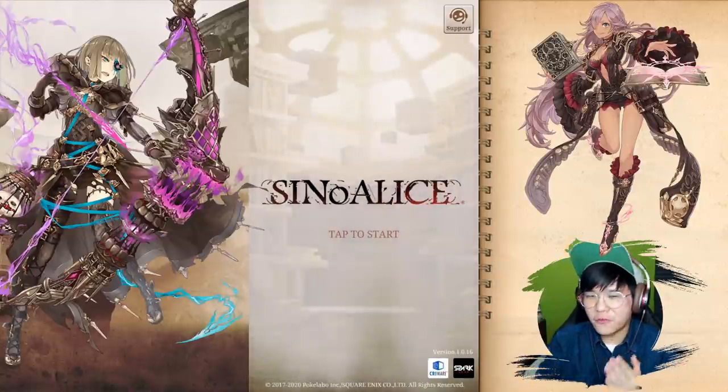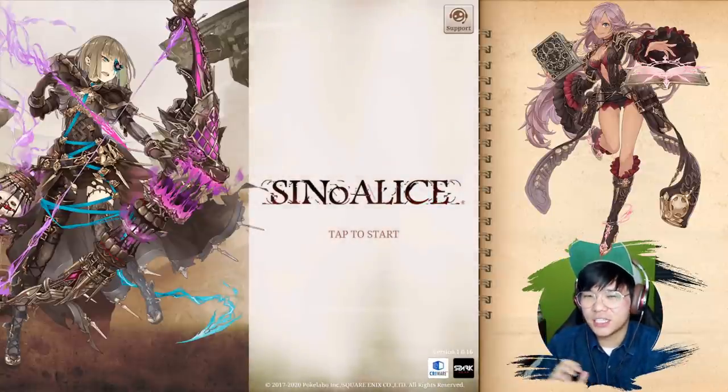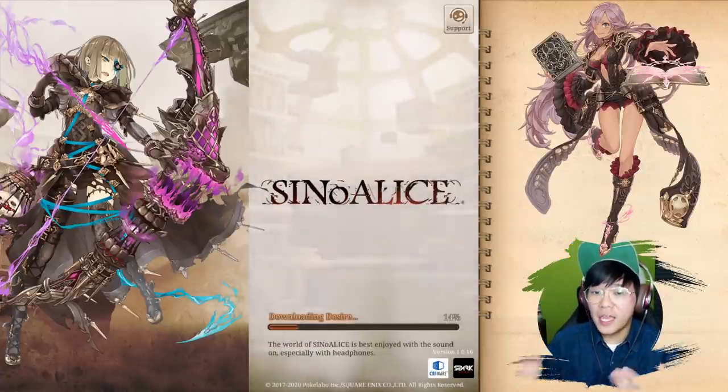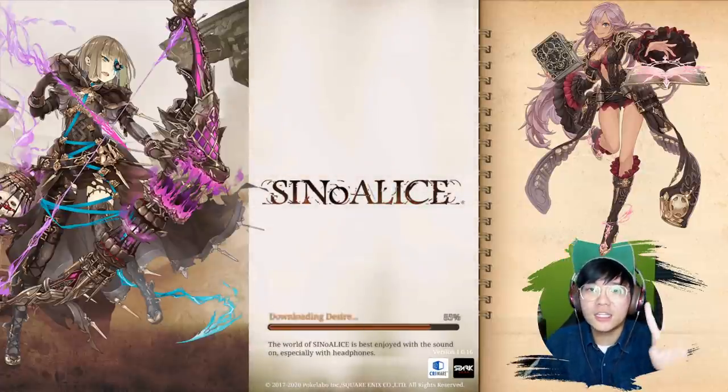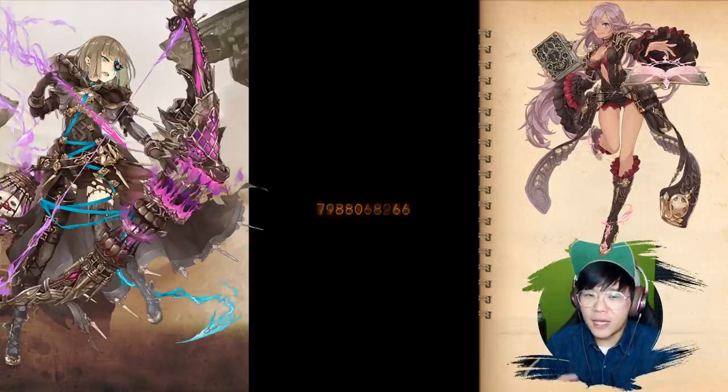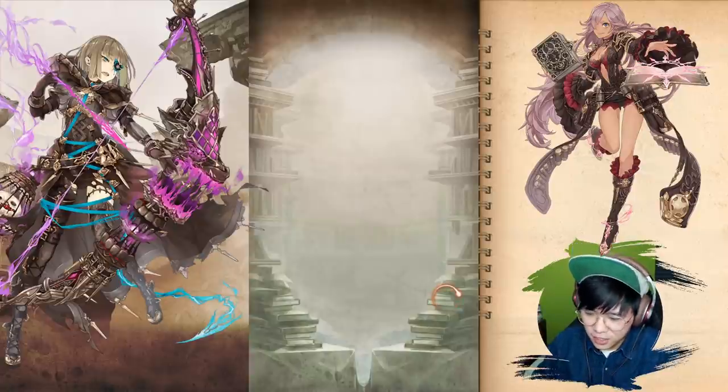The first point is: why 40,000? Because the Shattered Memories event — also known as the Madder event or Rabbit event — requires 40,000 to play the max difficulty. This is important since the best stages to farm in every event are the last stage or EX stages in the game.